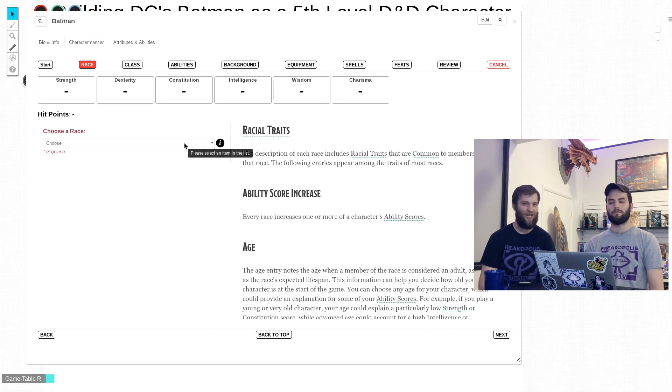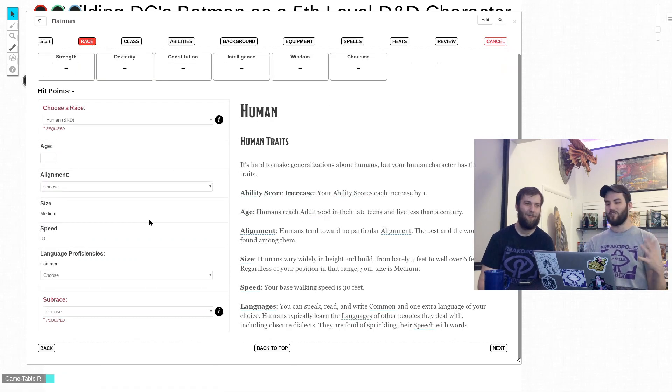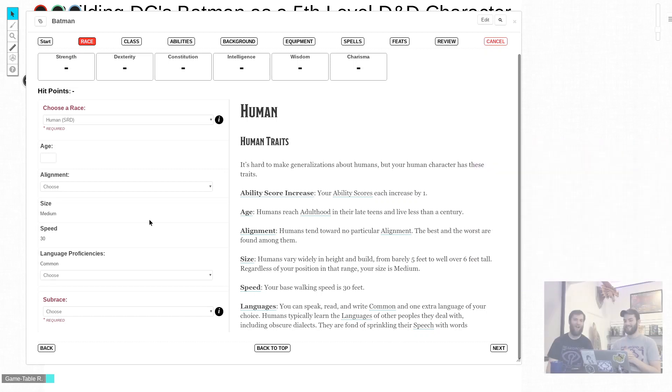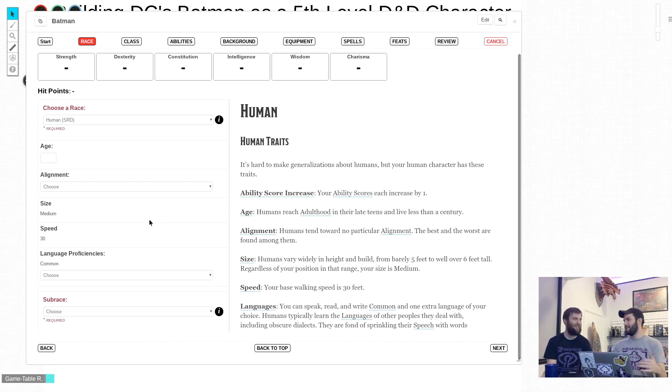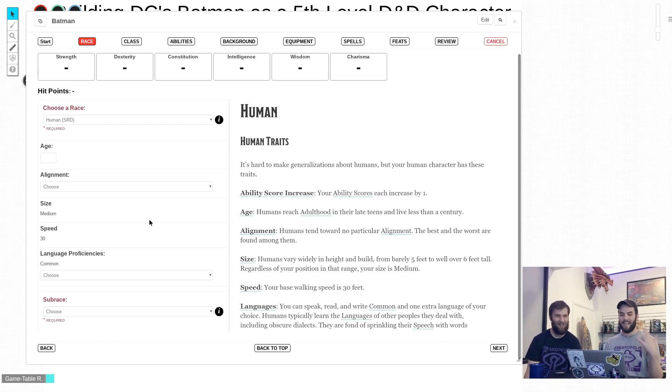First off, we know what race Batman is. Batman is definitively a human — nothing else seems to fit quite right. That's a pretty core part of his character: he's a human among demigods and stuff. Mechanically, humans in D&D 5th edition get a bump to every single stat, which is very Batman — he's better than the average person at everything.